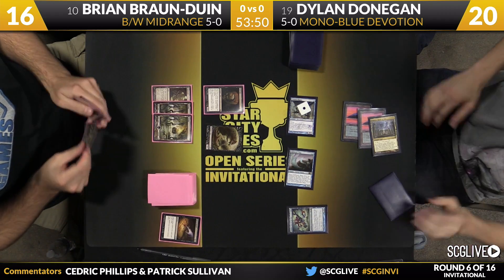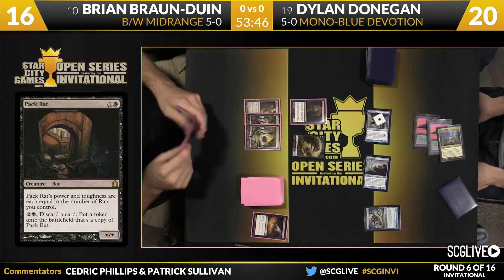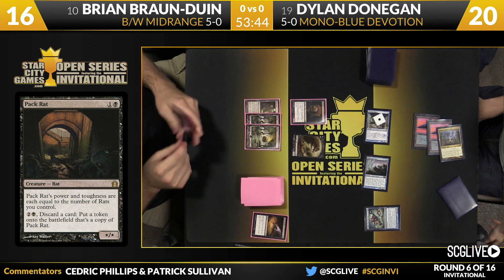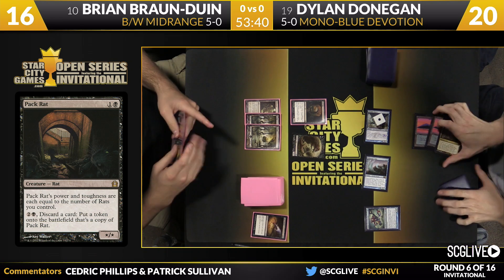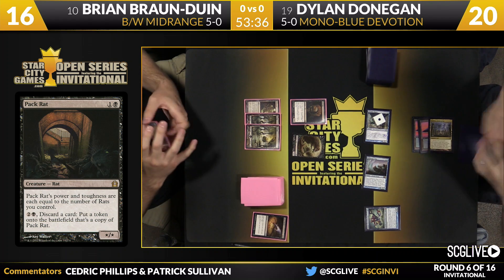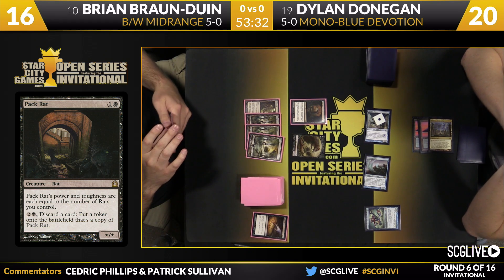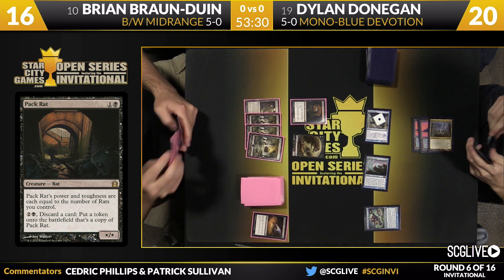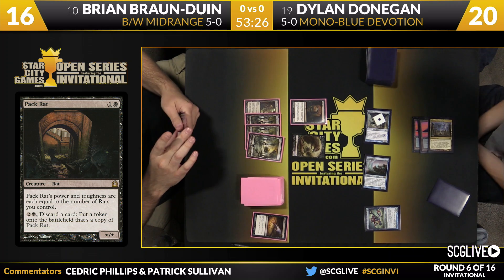Bryan will draw a card. Dylan, as mentioned, is quite young but even ahead of his age understands the value of getting beta basic lands for your decks. There's a Swamp — one that you probably don't approve of from Bryan. Not a huge fan. This is not maximum effort.